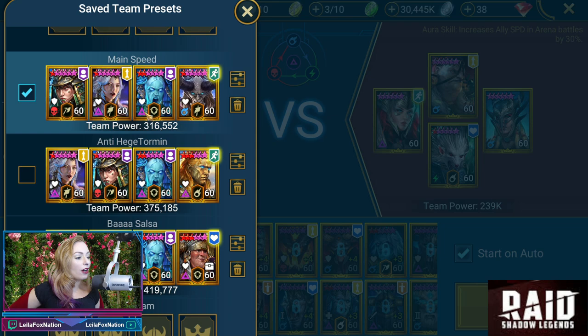Let's go take her into Arena. Here we are in Arena. US actually has two teams. US does like to make anti-Hedgy Tormund teams. The main team we are gonna be using here is gonna be Kymar, Siffy, Yumeko, and Harema — must be nice to have a Yumeko. And then the other one, the anti-Hedgy Tormund, is gonna be Cardial, Siffy, Harema, and Yumeko.